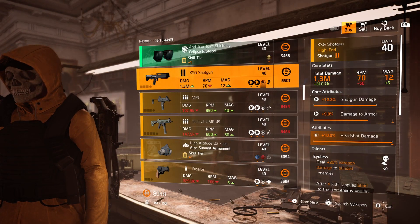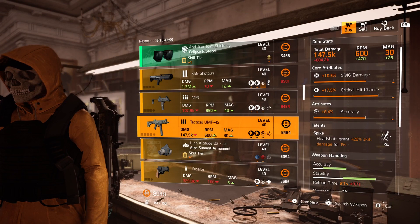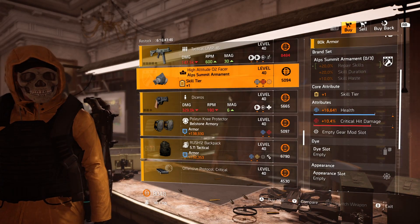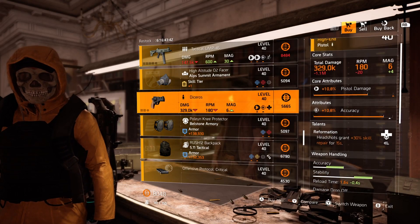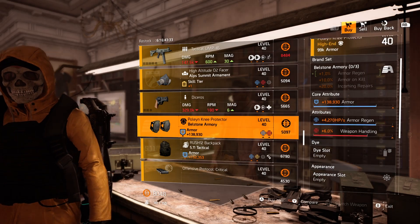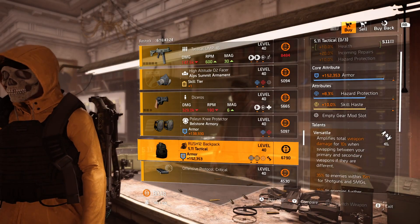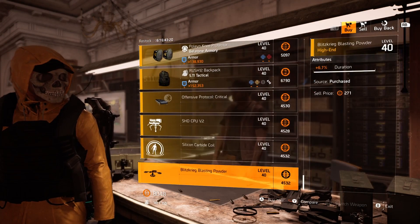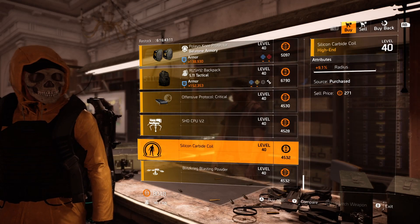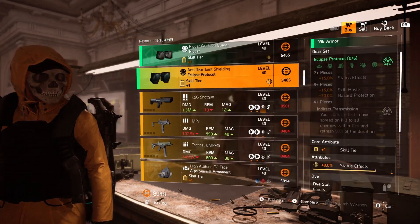At the clan vendor high-end items: KSG shotgun with maxed out headshot damage and Eyeless; MP7 with Perpetuation and health damage; a tactical UMP45 with Spike and accuracy. Then an Alps mask with crit damage and health, a Diceros with Reformation and accuracy, Bellstone Armory knee pads with armor regen and weapon handling, and a 511 backpack with Versatile, hazard protection, and skill haste. Mods include crit chance 4.9, turret skill haste 6.3, pulse radius 9.1, and drone duration 6.7.